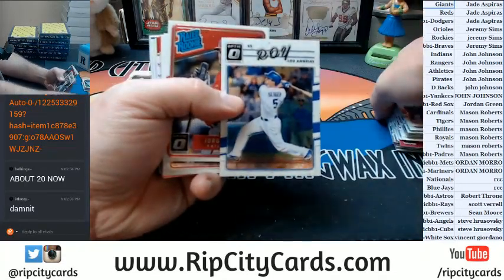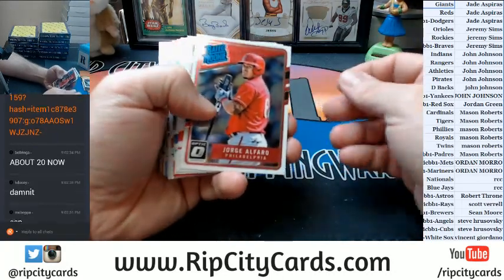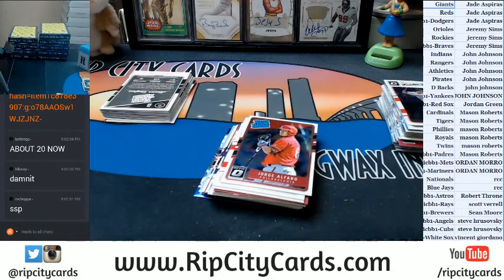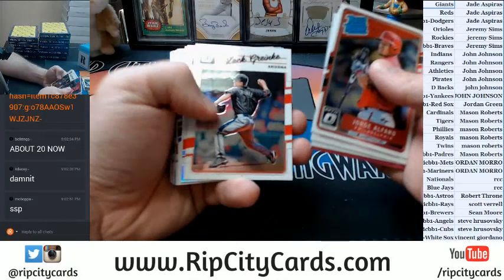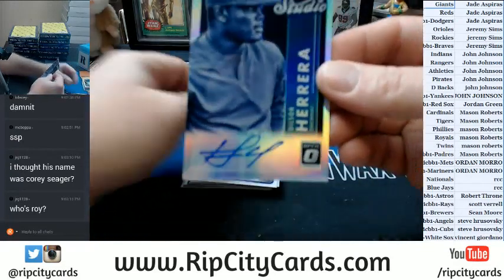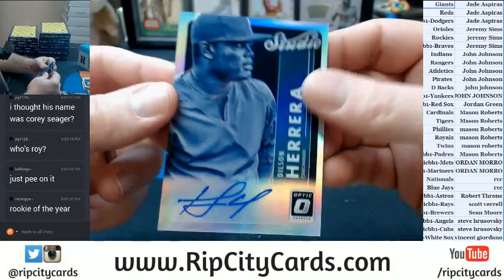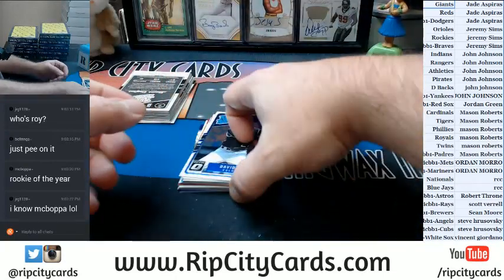Roy, shortstop Roy — that's his name, I guess. It says SS on it right there. I'll scribble in the P for later. Pedroia refractor — Pedroia refractor, PRISM. Dilsen Herrera, studio autograph, Cincinnati Reds. Sticker auto, though. But autograph, nonetheless. Ian Happ, rookie refractor. At 199, Daniel Murphy. Weaver, rookie refractor.